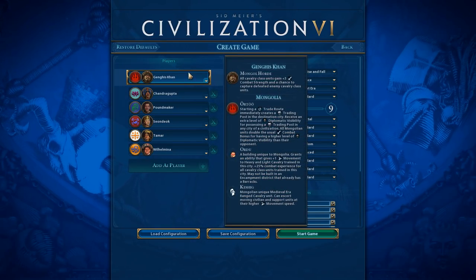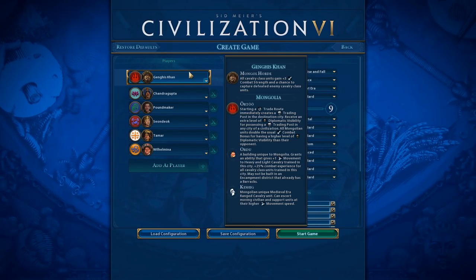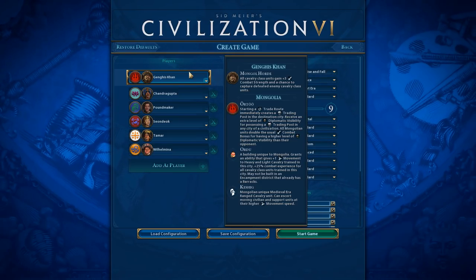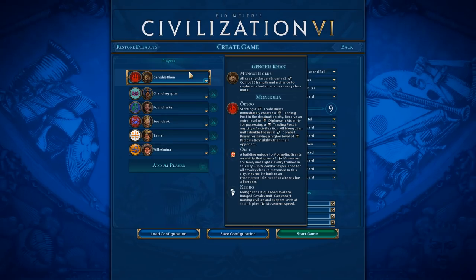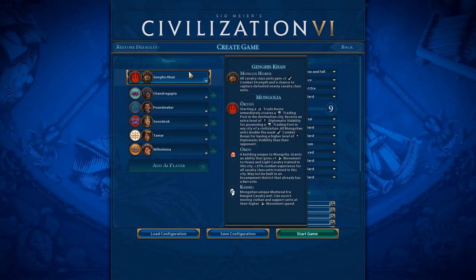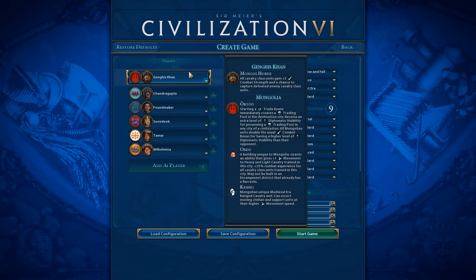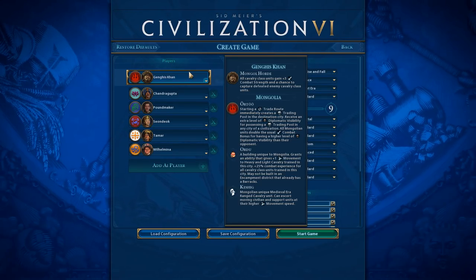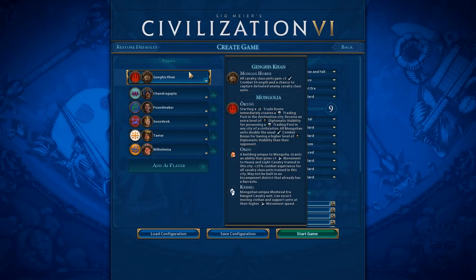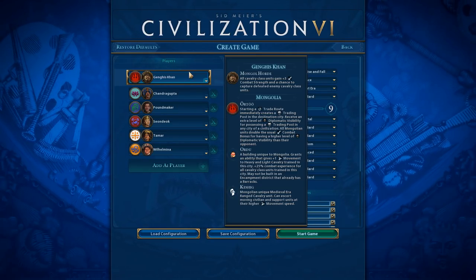The Mongol Horde: all cavalry units gain a plus 3 combat strength and a chance to capture defeated enemy cavalry class units. So if you get into a war with somebody and they've got cavalry units, you can capture theirs and your army grows. The Horde ability also means if you start a trade route, it immediately creates a trading post in the destination city. You receive an extra level of diplomatic visibility for possessing that trading post, and all Mongolian units double the usual combat bonus for having a higher level of diplomatic visibility than their opponents.